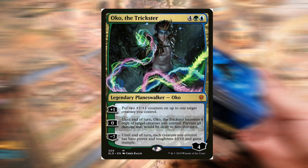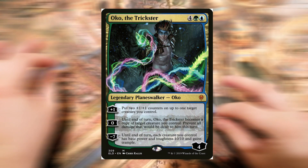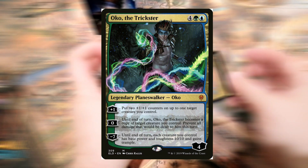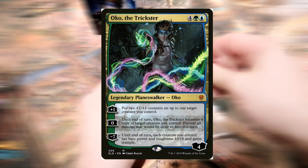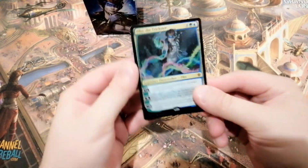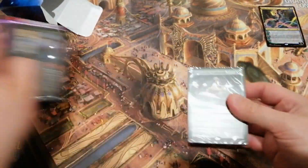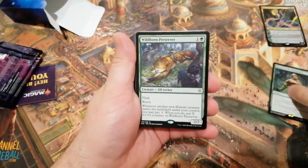Oko the Trickster is a six mana planeswalker in Simic colours. He enters with four loyalty counters and comes with an array to buff a single creature with counters, turn himself into a creature, and ultimates to make all his creatures 10/10 while keeping their various abilities. The deck's main focus is doling out +1/+1 counters to creatures, making them very hard to deal with and creating board stalls with the Rowan deck. The main objective is to ramp out threats and deal damage each turn, eventually getting in for a solid lethal hit.